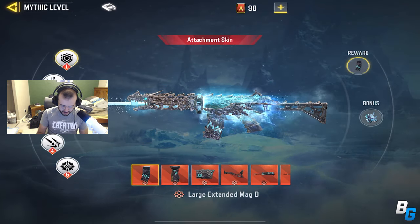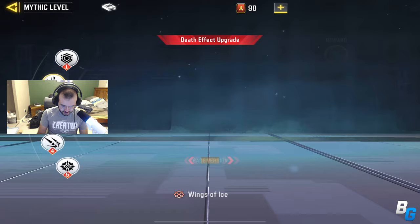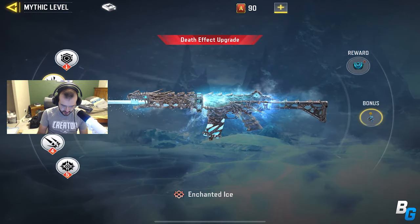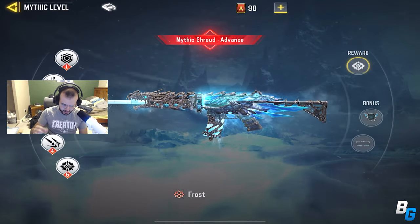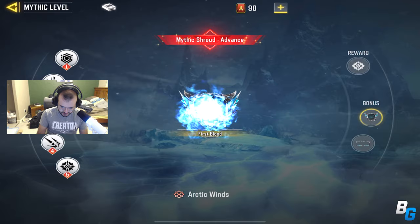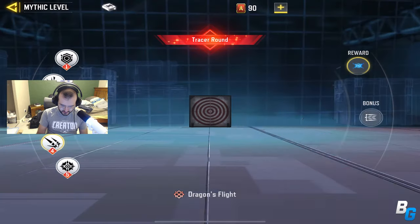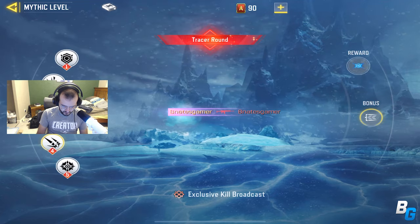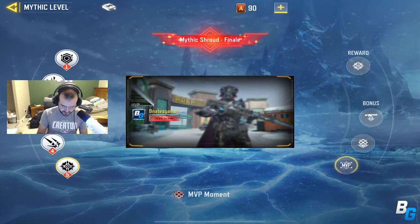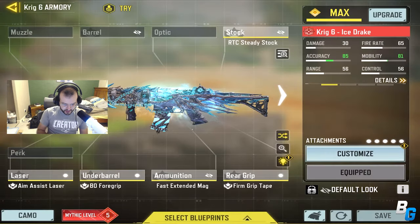So at number one you get some attachment stuff as well as a sticker. At two, you get the cool effect along with a little keychain thing. Then you got some more looks and nice little cosmetics. And last but not least is the Mythic Projection and some other cosmetic stuff. Pretty nice.